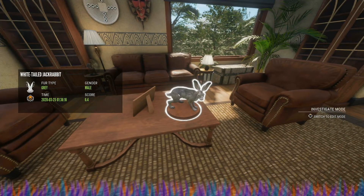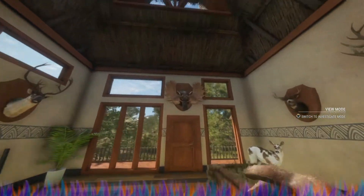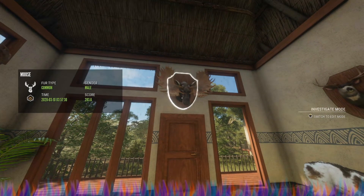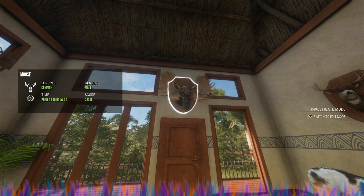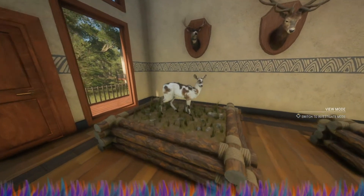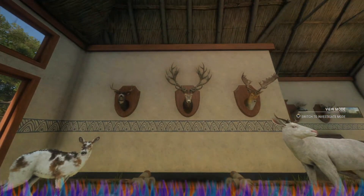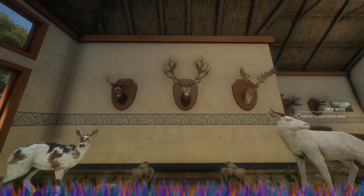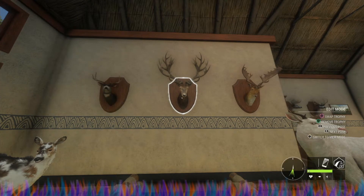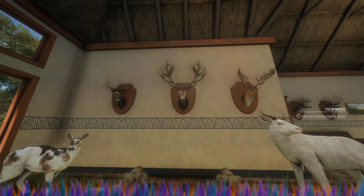...gray white-tailed jackrabbit — the only diamond jackrabbit, or only diamond rabbit, I've ever gotten or even seen. This is a massive moose I got — I think 290 is diamond and he was just under by a little less than seven. I love this piebald Siberian musk deer. This is my biggest red deer and it was point-four under diamond — it was my second legendary and I was so disappointed it was not a diamond.